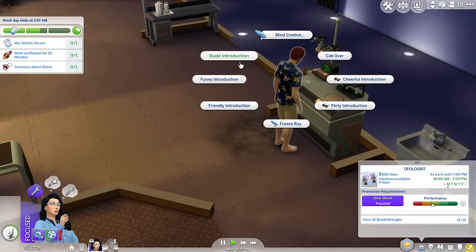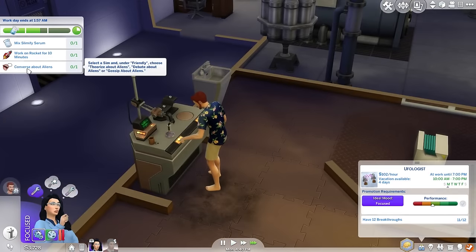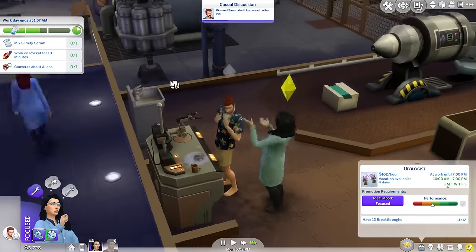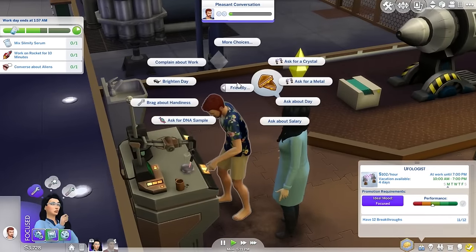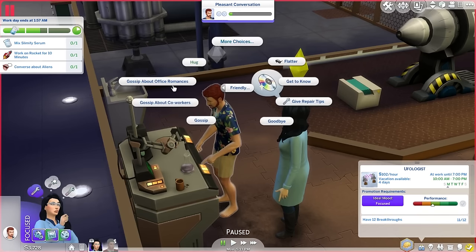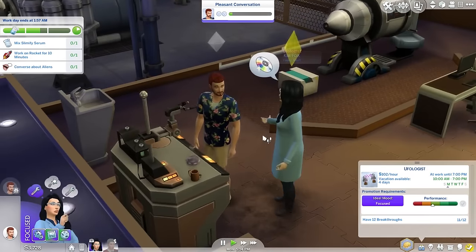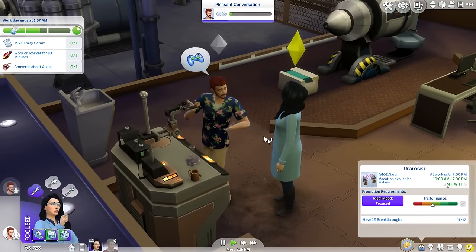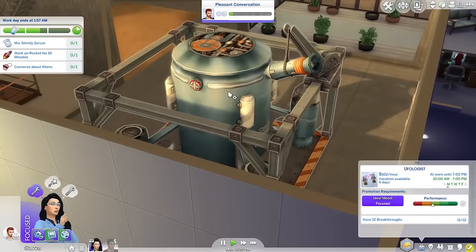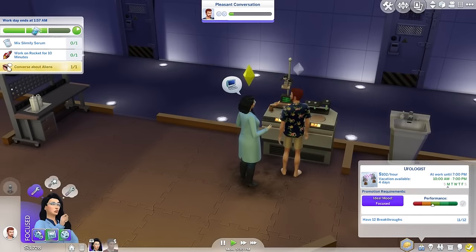Looks like she has to introduce herself first — let's give a cheerful introduction. She's done with that; she can talk about aliens. We also have to work on the Rocket for 10 minutes, so that's something else we should hopefully have time to do before the end of the day. It's theorized about aliens — the interaction isn't exactly converse about aliens. Once she's done with that, we'll have her get back out here and work on this Rocket.